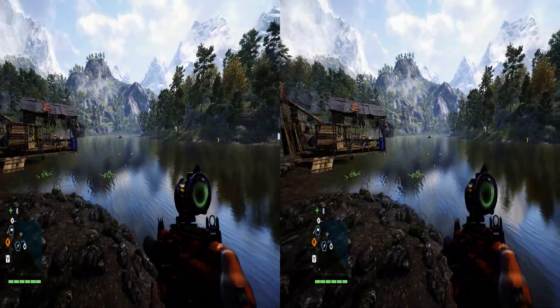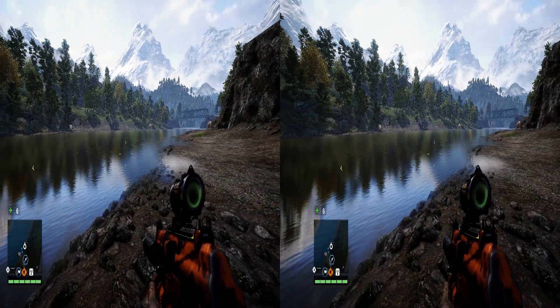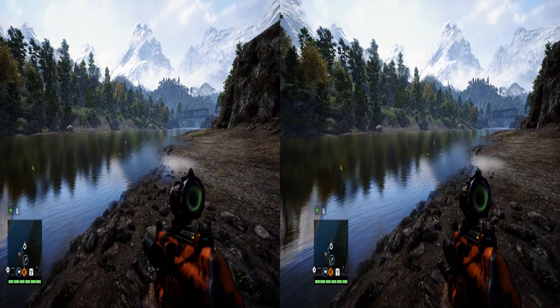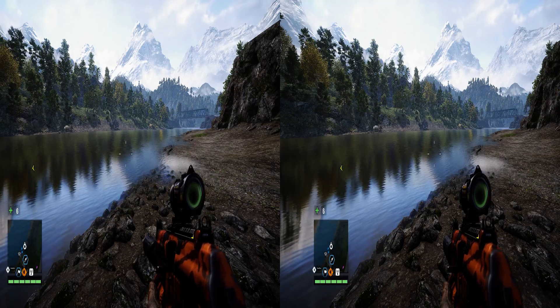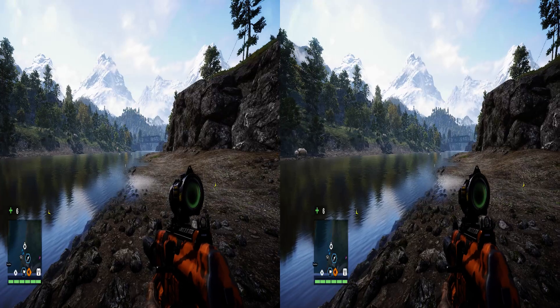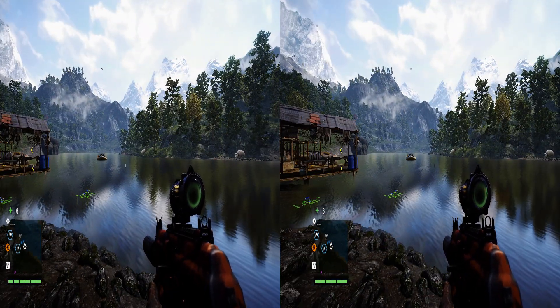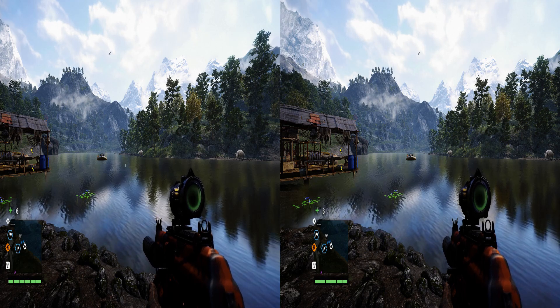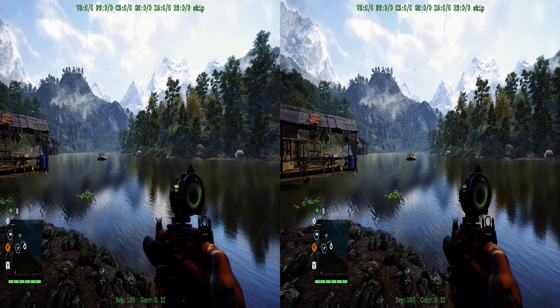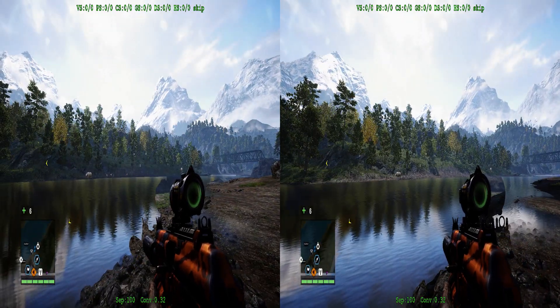Before I get into the actual crosshair feature itself, I want to briefly discuss how 3DMigoto even fits into this picture. This game is rendering in stereoscopic 3D from the NVIDIA driver — so why do we need 3DMigoto? The answer is pretty simple: if I show what this game looks like without 3DMigoto, it looks like that.